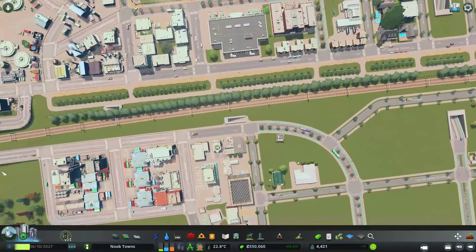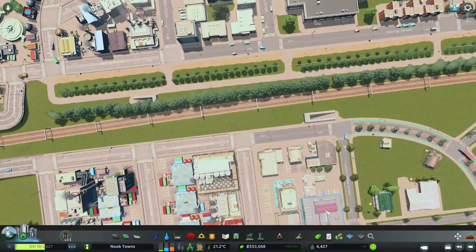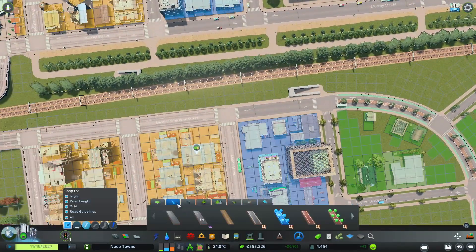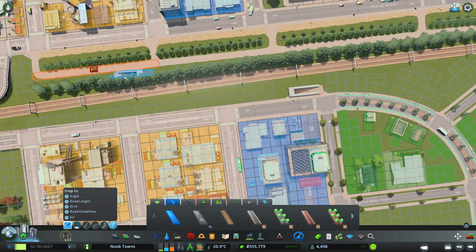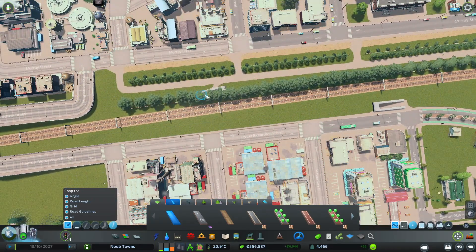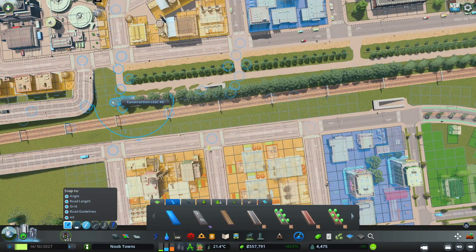I put this in as a bike path, but I think this could service both bikes and pedestrians. So I'm going to upgrade this to just a regular pedestrian road, and then we'll have to do a little work on this side to get this connected up so that pedestrians can reach it on top of those riding their bikes.